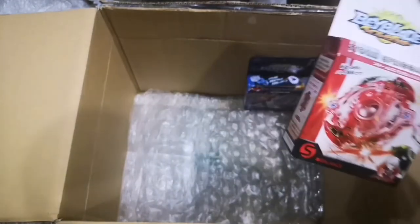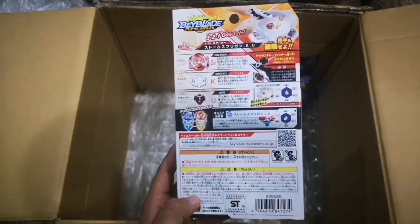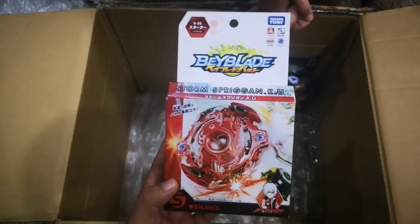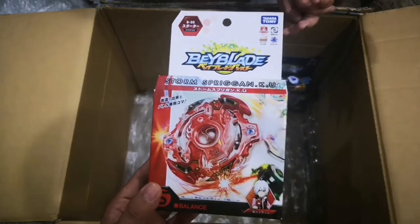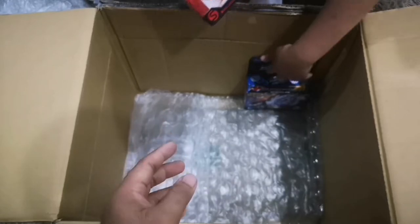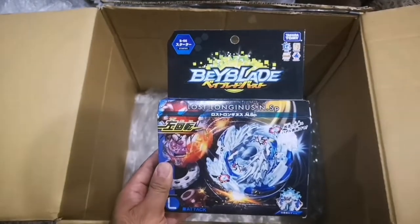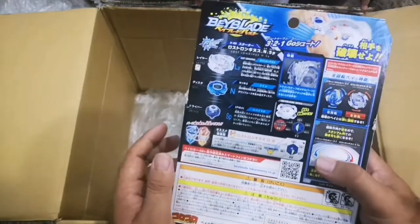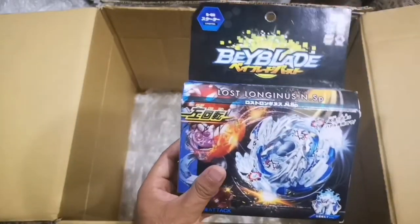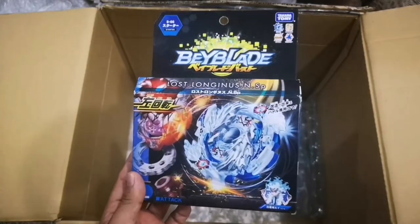We have the dual layer spray gun — B35 storm spray gun knuckle unite. So like Valkyrie, we have single layer spray gun, dual layer spray gun, and god layer spray gun — four spray guns and four Valkyries! Box is in good condition. The very last beyblade — lost Longinous! B66 lost Longinous with nine and spiral. I think this is the first ever left spin beyblade — it looks so cool!